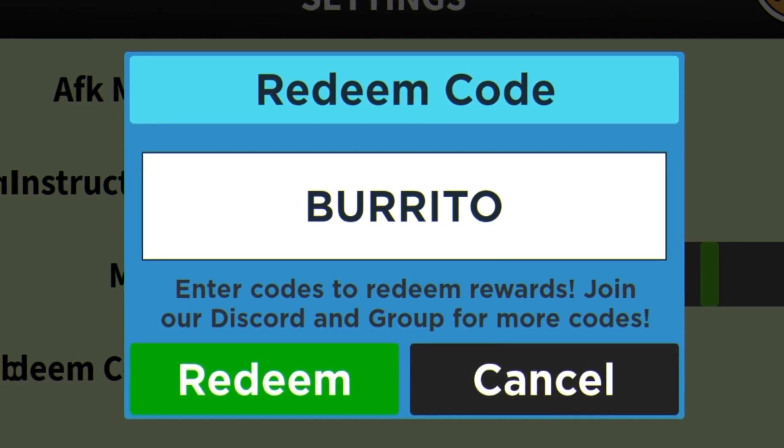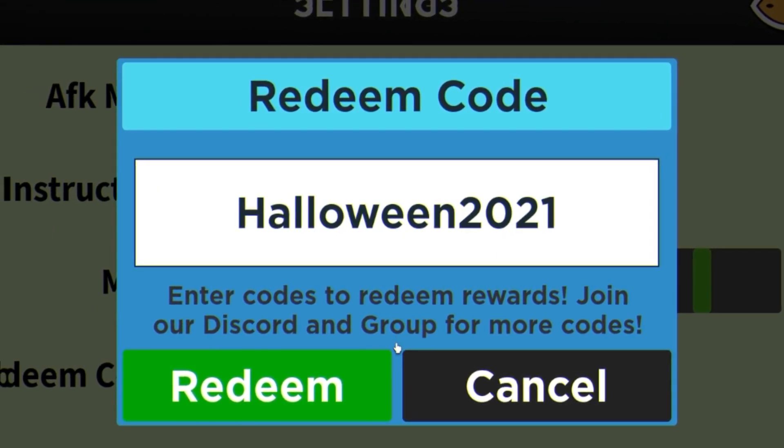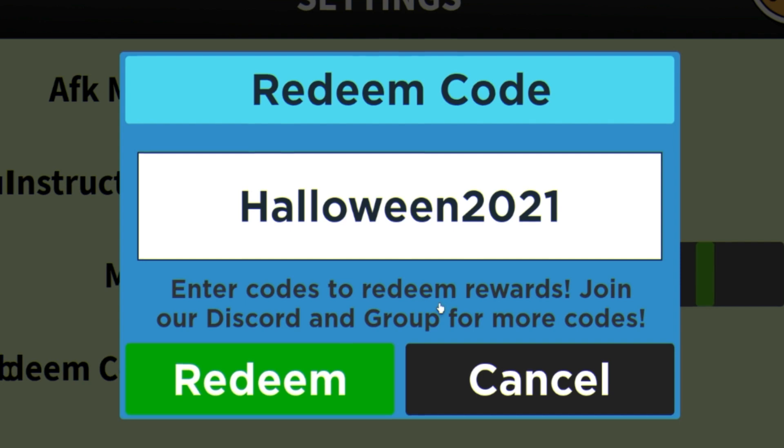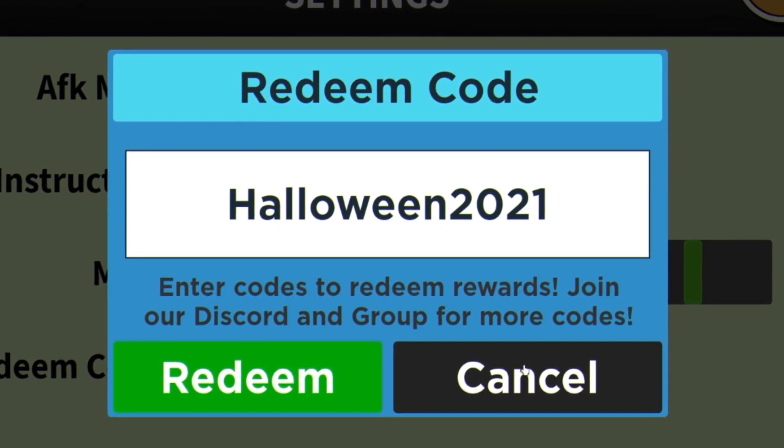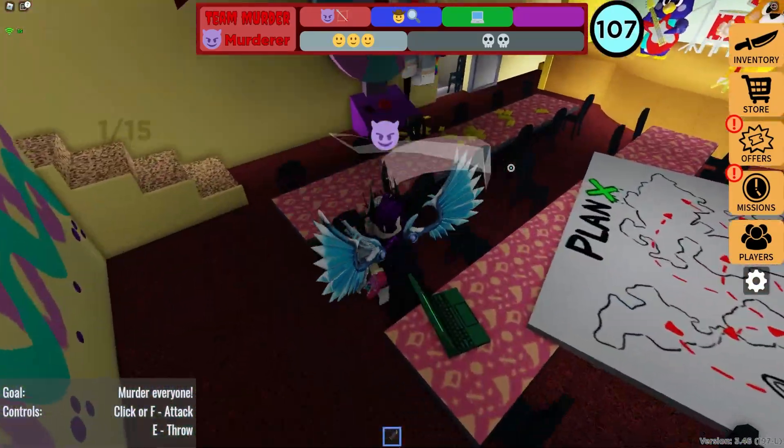The next code is HALLOWEEN2021. I'm not too sure if this one is still working, but go ahead and redeem it. That one gets you the hockey mask, which is pretty cool.